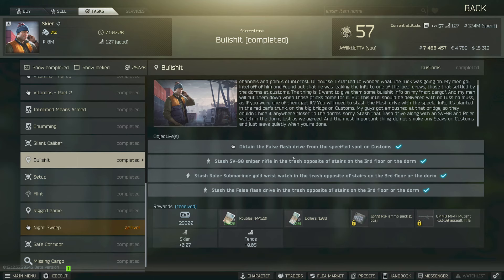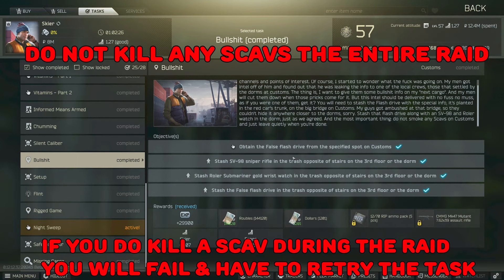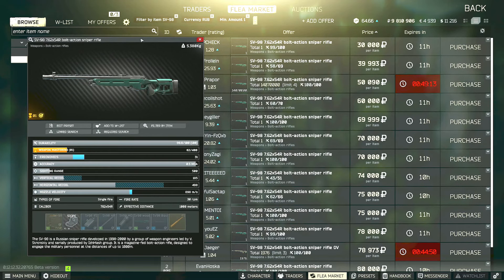Hi guys, this is a Skier task guide for Bullshit. For this task you have to obtain the false flash drive from the specified spot on Customs, as well as stash an SV98 sniper, a roller gold wristwatch, and the flash drive that you picked up on the third floor of the three-story dorms. In the fine print, you cannot kill any Scavs on Customs before or after you start this task — if you do, you will fail and have to retry.